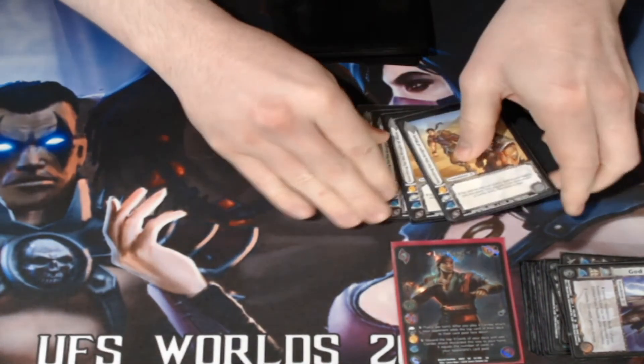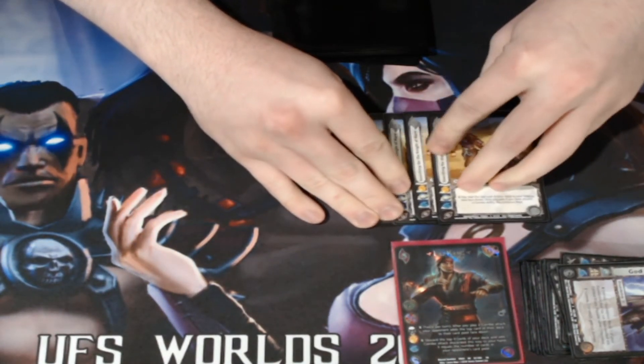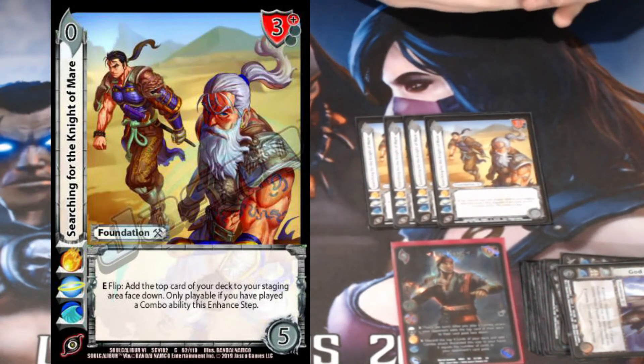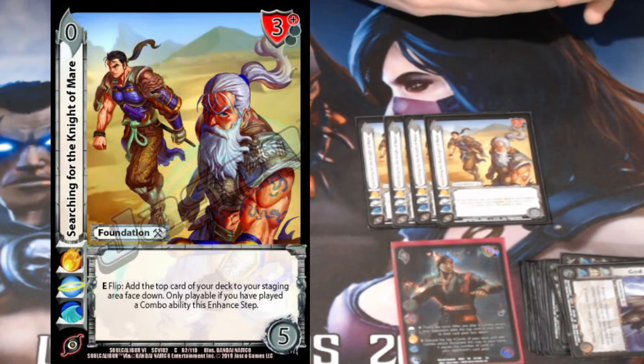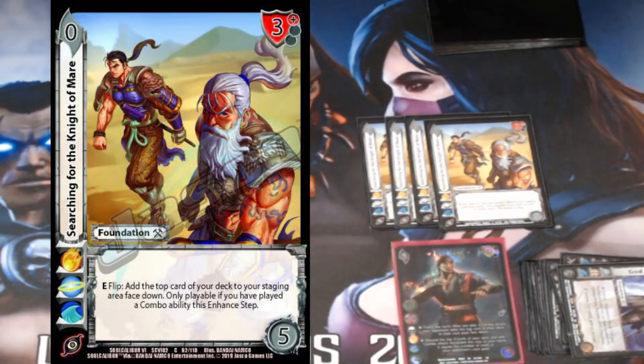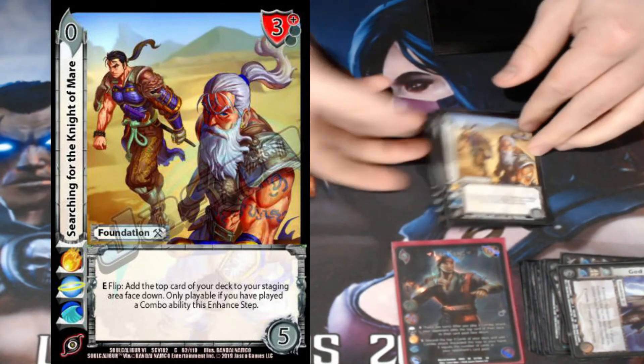For the same reason we play God of Thunder to re-ready foundations, we're playing four Search for the Knight of Mayor. Enhance: flip the top card of your deck to your staging area — build one face down, only playable if you've played a combo. So on your second attack, if I get to play my combo, I can activate Search for the Knight of Mayor and build another one, which means I get to play maybe two or three more attacks that I found off Liu Kang.